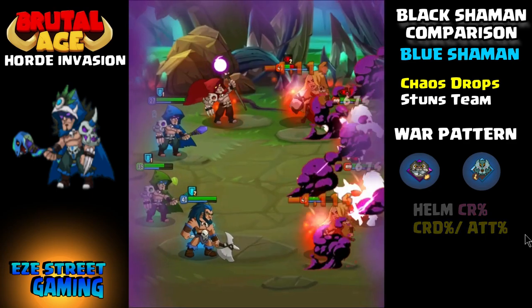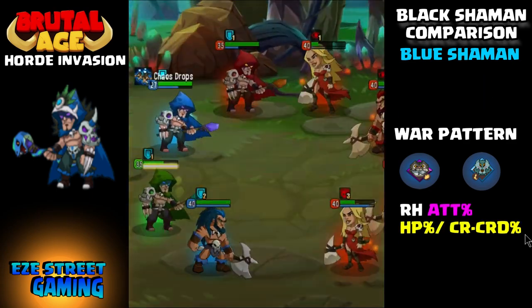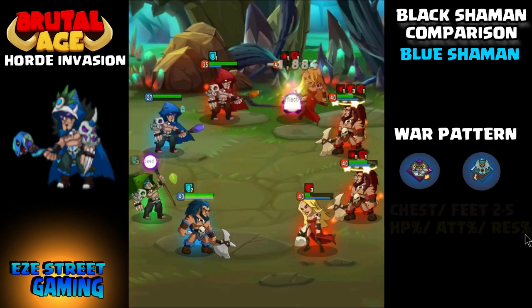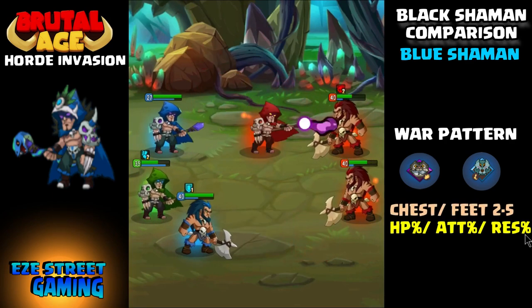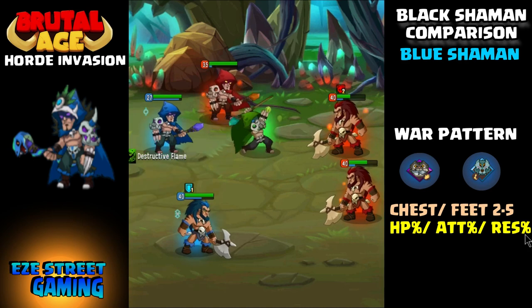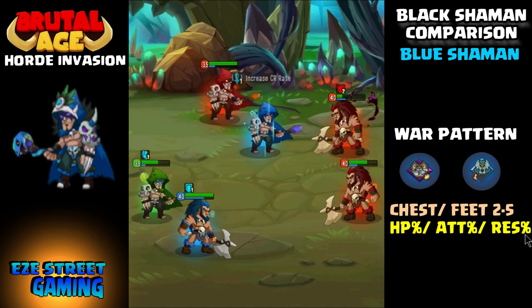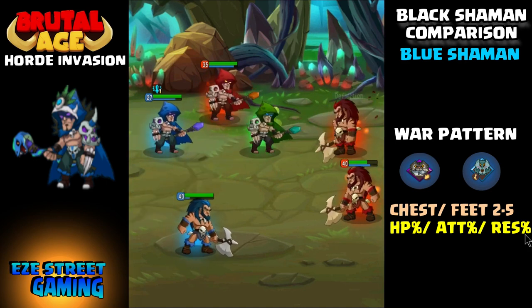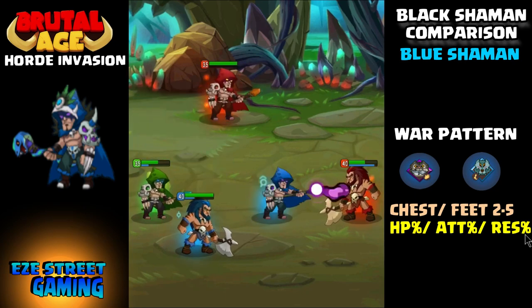The best war pattern — and you can use this same war pattern on all of the shamans — would be the cat and the wolf. The cat is the speed war pattern and the wolf is the critical rate war pattern. You want his critical rate and speed as high as you can. For the blue shaman specifically, you want speed on his left hand, critical rate for the helmet, and attack percentage on the right hand.